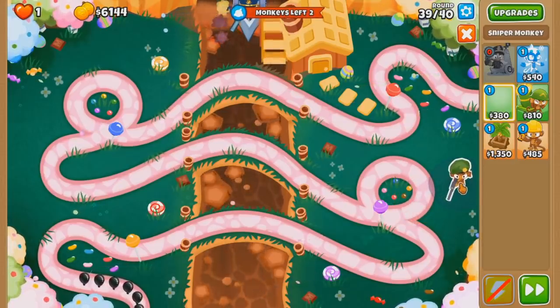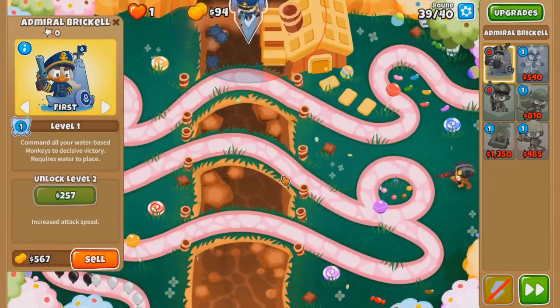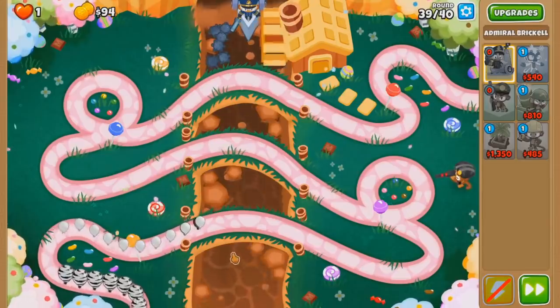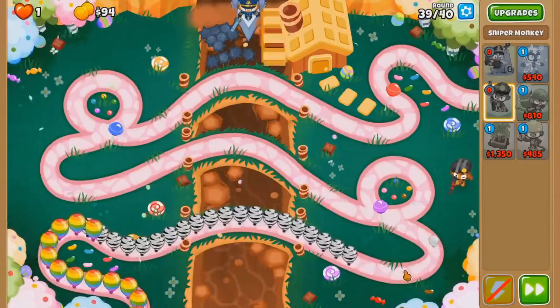I guess I'll get Sniper, get it now, it's fine. 301. And then I sell Brickle for 302. Sounds good. However, I should probably stall the round out longer. Like maybe only 300, because right now we're going to pop this too quickly, I think.